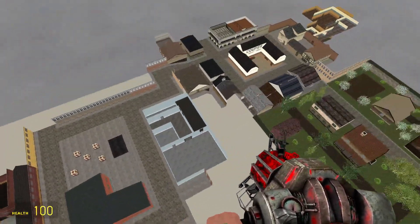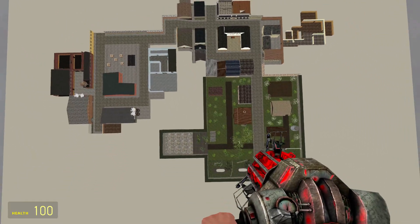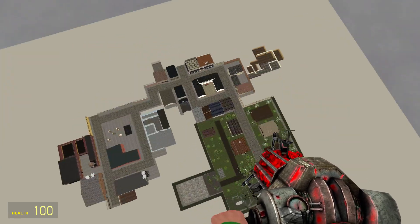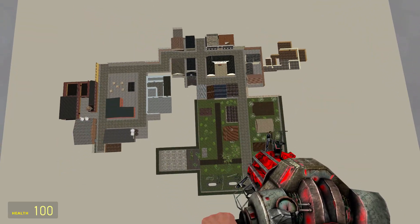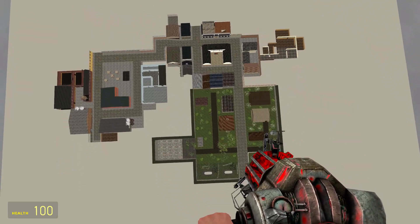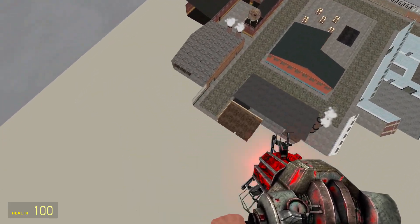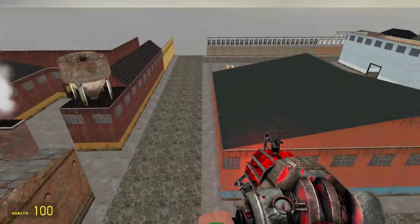Once again, here is an overview of the map so you can see how it's looking now. You can see the size of the industrial district — it's pretty much the same size as the rural district, and that's just because these buildings are larger warehouses, which are pretty much just open spaces.